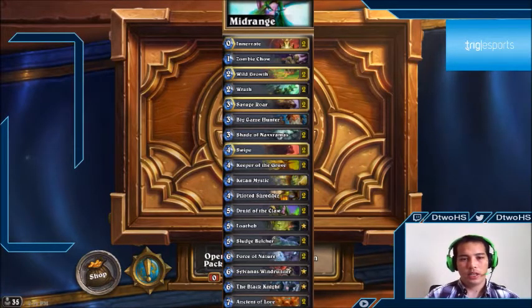Loatheb is great for a variety of reasons: nice 5/5 body, shuts down Miracle or Oil Rogue for a turn, and prevents spell usage across many classes. Sludge Belcher is a defensive option — you could run Spectral Knight instead, but with a lot of face hunters Sludge Belcher is good. You could also run Harrison Jones at the five-spot but we already have a five-mana minion, and Sludge Belcher does a better job against Hunter. Force of Nature can be removal but is mostly used to kill the opponent.